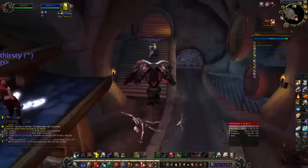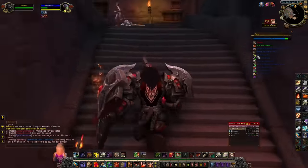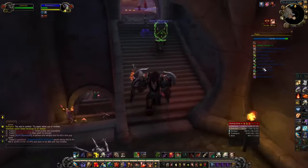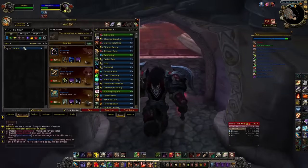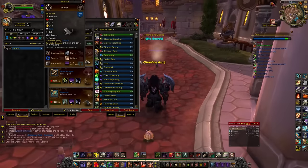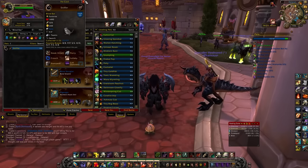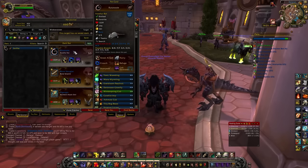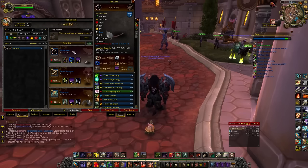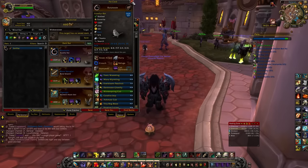The Blind Rat is down there, but he's just the same as the Frost Fur Rat found out in Frostfire Ridge — exactly the same stat-wise — except he's got a ton of breeds. I checked and my Frost Fur Rat has the exact same number of breeds, so they're literally the exact same pet.